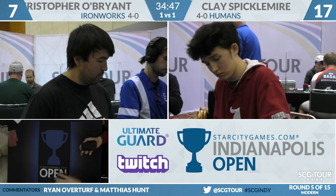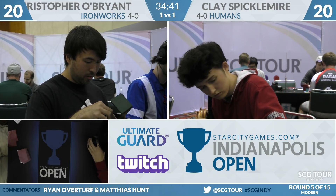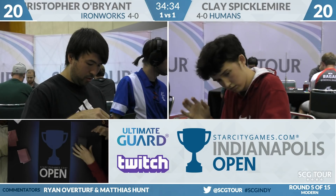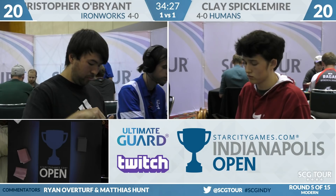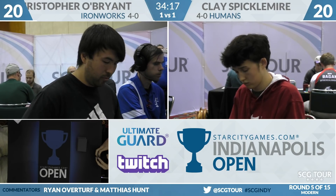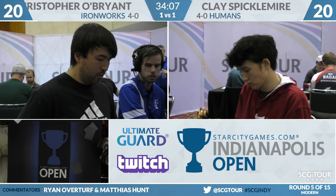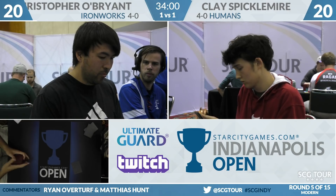For a second there, it felt like Chris might be able to get that one — he had a good mix of disruption. Reclamation Sage hitting Mox Opal was huge. You mentioned during sideboarding that Reclamation Sage is pretty medium against Ironworks — and I agree — but that game it might have saved Clay. It's good enough to bring in, just not exciting. That was a very above-average Reclamation Sage.